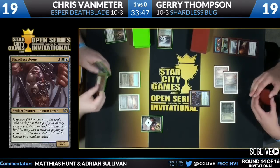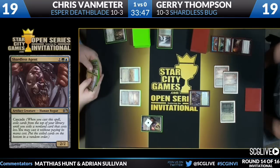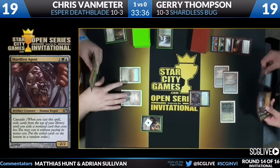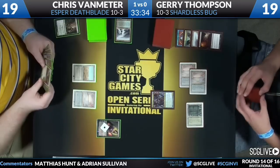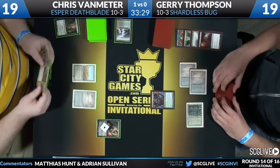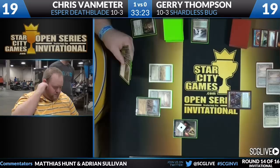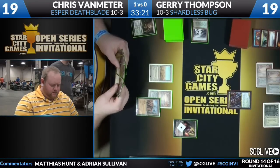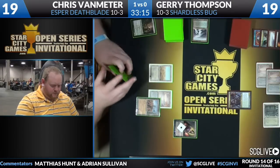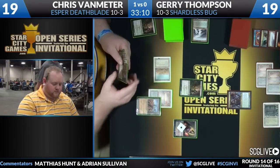We're going to have our first casting of Shardless Agent in this matchup. Jerry had a decision: he could either blindly Shardless Agent or Maelstrom Pulse the Deathrite Shaman. His biggest fear would be Chris resolving a Jace next turn since Jerry doesn't have a Force of Will. He decides that's too much of a cost and goes ahead. Spin the wheel — he gets a 2/2 and gets the Deathrite Shaman off the table.